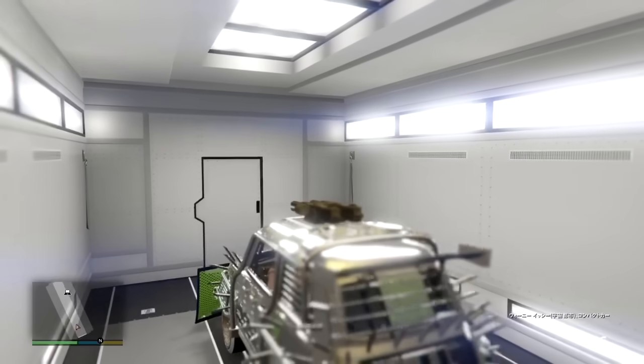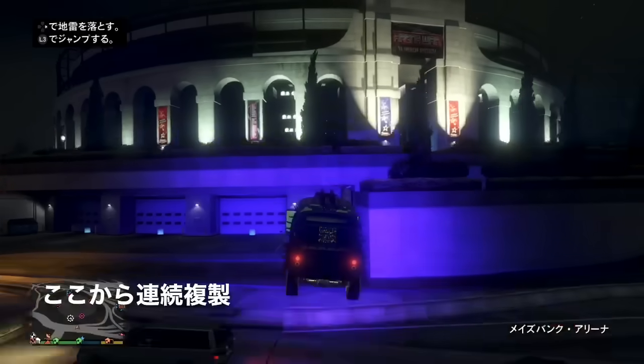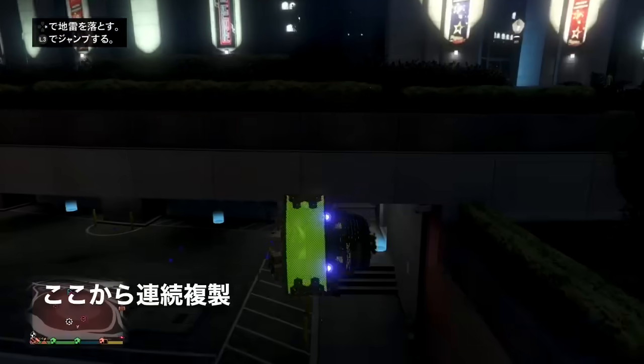では連続して複製する方法です。この1Cレトロカスタムを外に乗り出します。そしてアリーナの前に移動していきます。アリーナの前でこの車両は外に置いておくかアリーナの中に入れておきます。